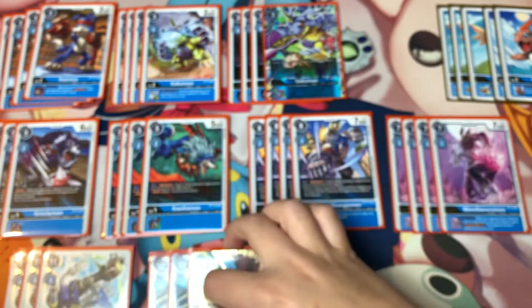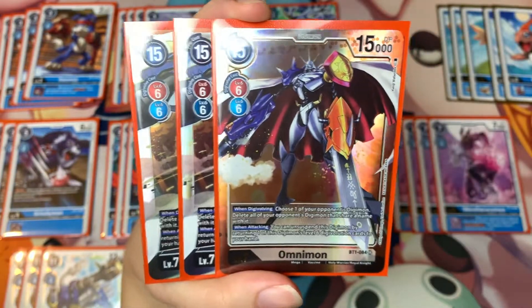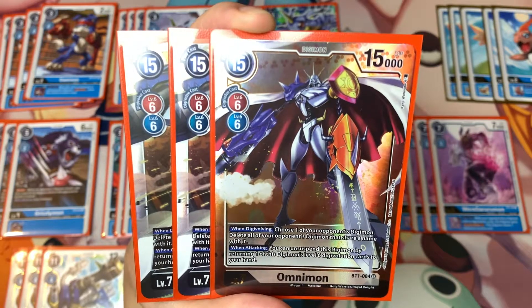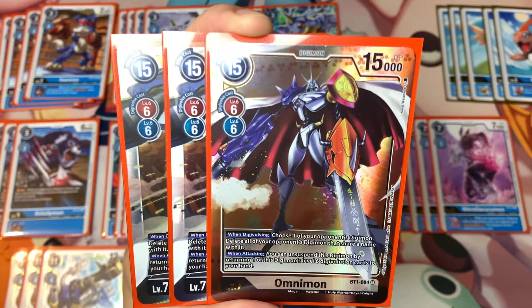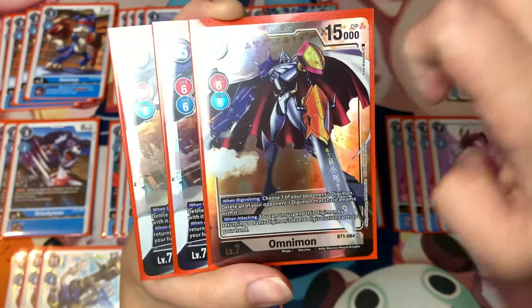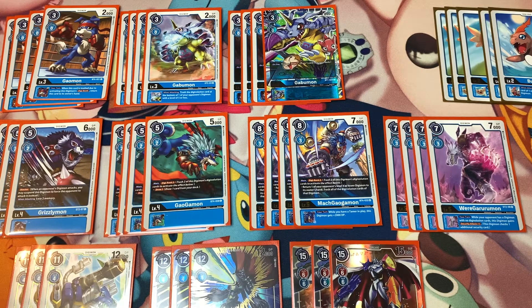I really like Mirage Gaogamon's second effect — on your turn this Digimon is unblockable. So if you have WereGarurumon underneath him, he's attacking for two security and your opponent can't do anything about it, so we're running three of him. Our last Digimon card and only level seven is Omnimon. He looks awesome and I'm happy we're getting more Omnimons in Set 5. Omnimon's ability when digivolving: choose one of your opponent's Digimon, then delete your opponent's Digimon that share a name with it. When attacking, you can unsuspend this Digimon while returning one of this Digimon's level six digivolution cards to your hand.